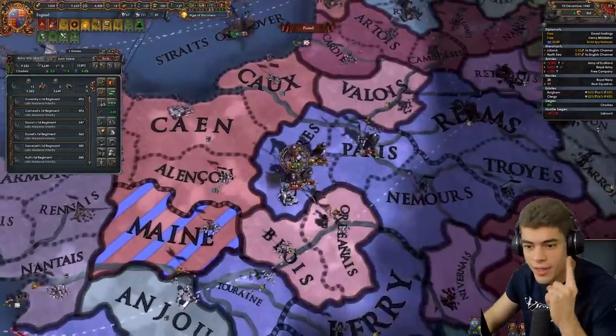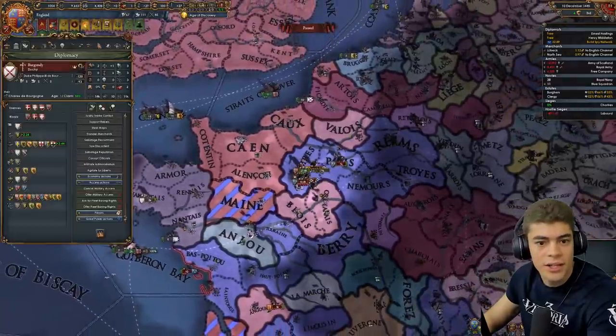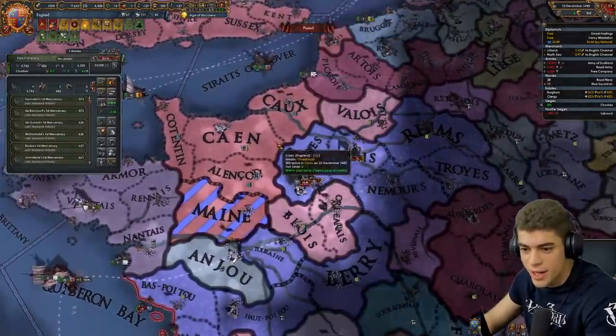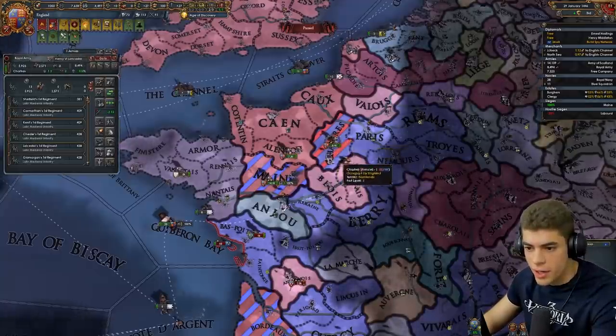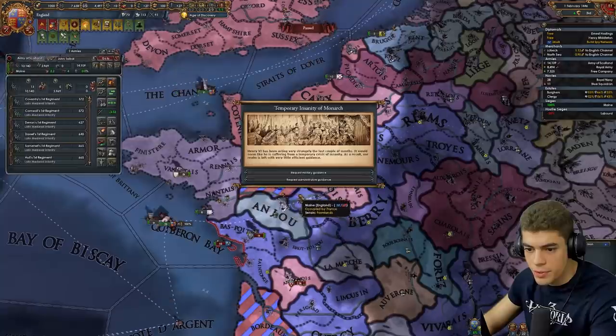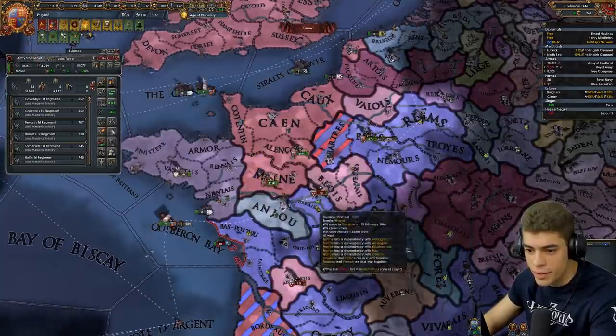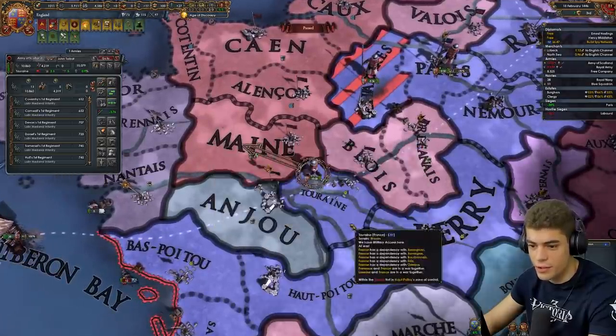Infantry combat ability — that's exactly what we need in England, because that stacks really nicely with our existing ideas of plus 10. So we currently have plus 20% infantry combat ability. There's the siege of Châtre. Let's go straight to Paris, keep our troops together. They're going to have a massive edge in terms of manpower, so we've got to be a little bit careful. Wherever we can, let's pick off these vassal troops.